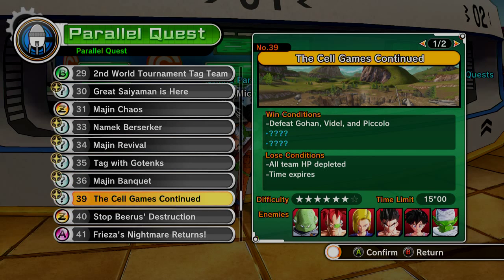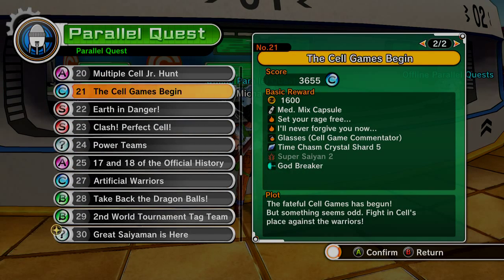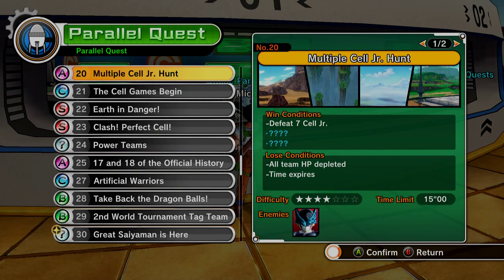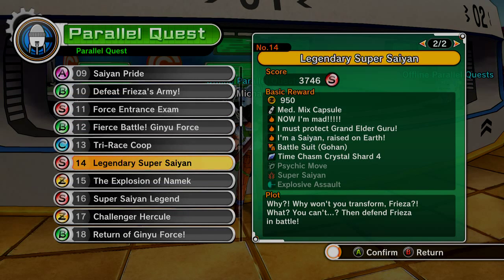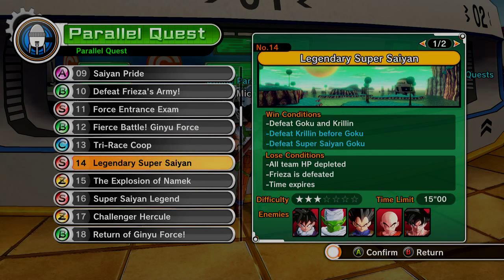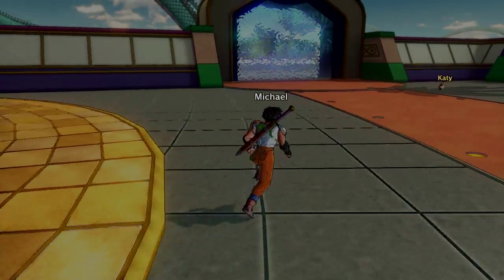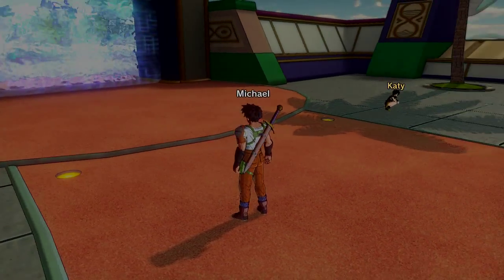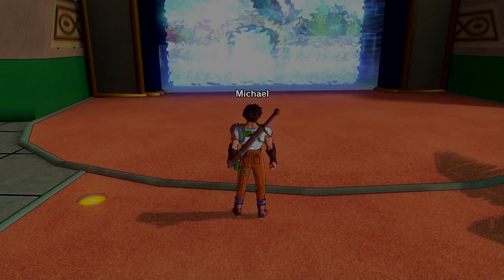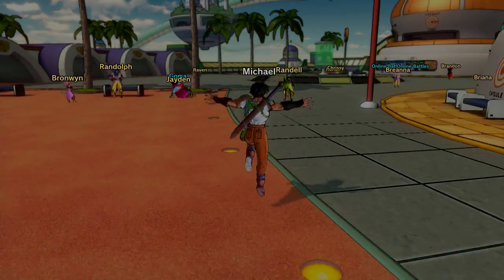If you were wondering how to get Super Saiyan 1 and 2, you can do Parallel Quest 21 to get Super Saiyan 2, or Parallel Quest 14. I tried them many times and didn't get it from them, so I went to the store and bought them. After the Android Saga you can buy Super Saiyan 1, and after the Buu Saga you can buy Super Saiyan 2.